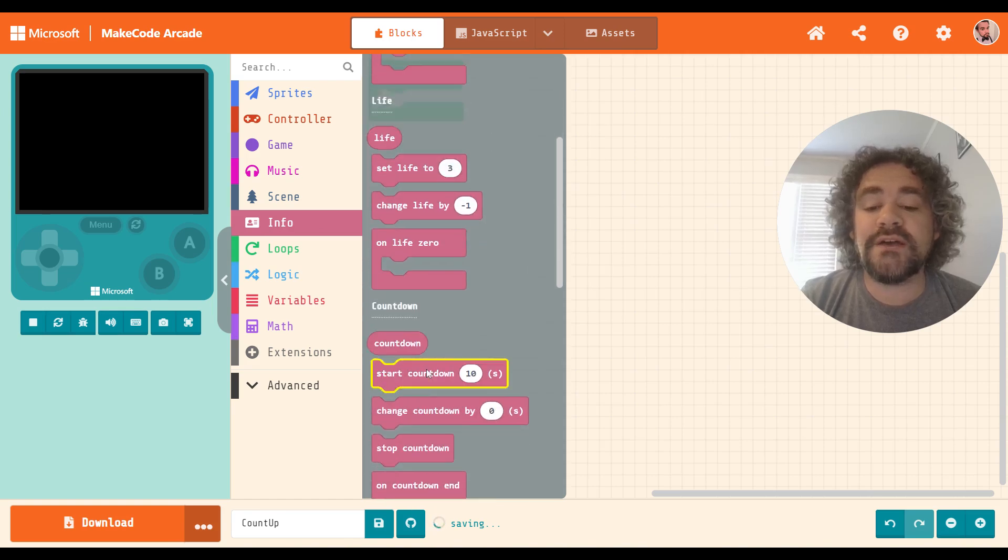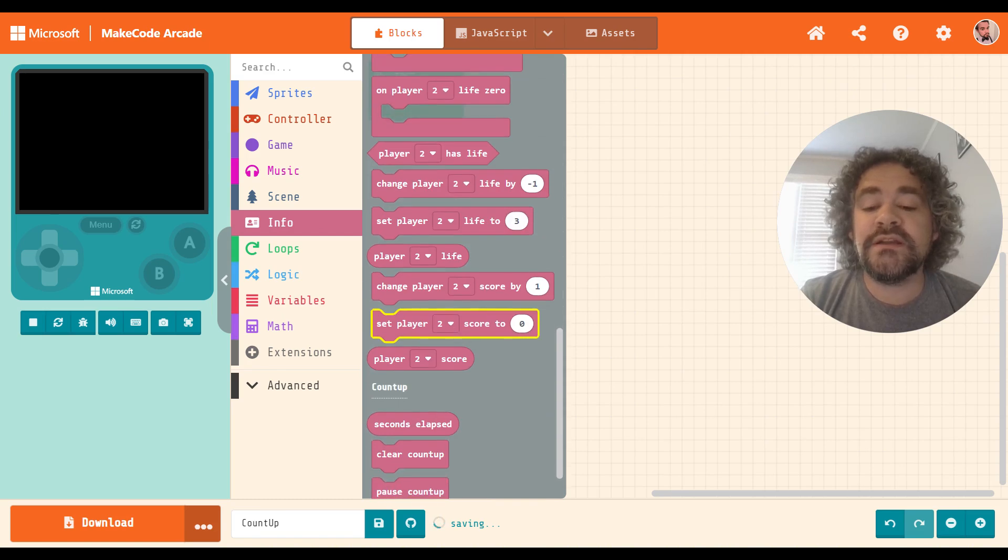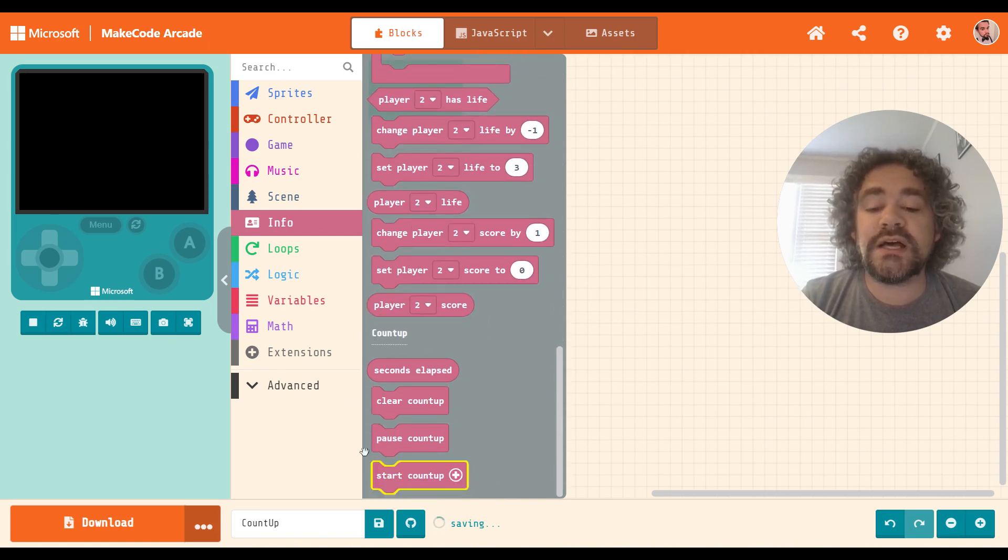In Info, we have Score, we have Life, we have Count Down — nothing's changed there. We have Multiplayer. Down at the bottom, we have our new blocks: the Count Up blocks. And yes, it's only a few of them. This is a very small extension, but it can still be useful.